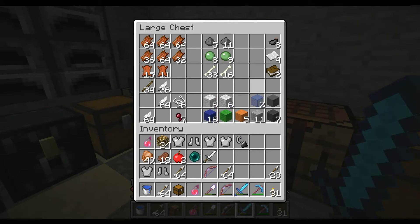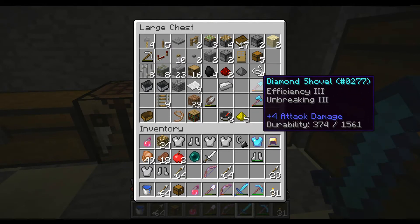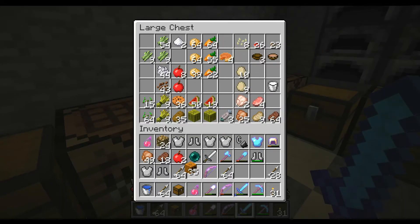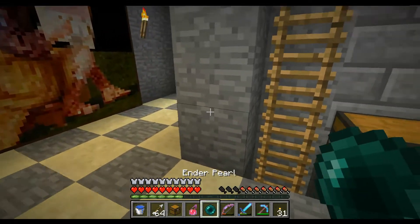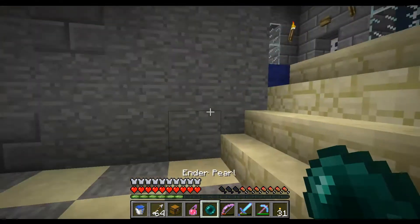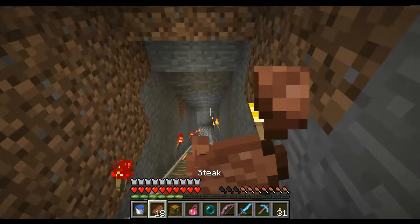I'm just trying to think of things I really need to take. I don't really need all this stuff, but we'll just take some extra stuff — you never know what you're going to need. And pumpkins — pumpkins are the last thing I need to take. Let's take a couple pumpkins. This is going to be very interesting if I die, let me just say that. Last time I went, I was on a platform out in the middle of nowhere, so this time I'm going to bring an ender pearl so I can shoot my way across.